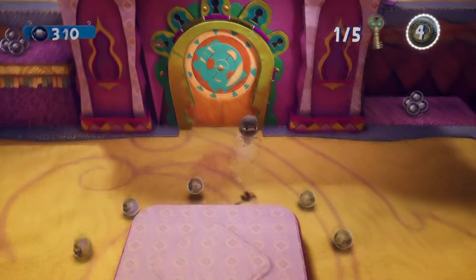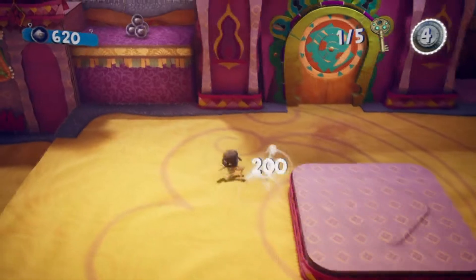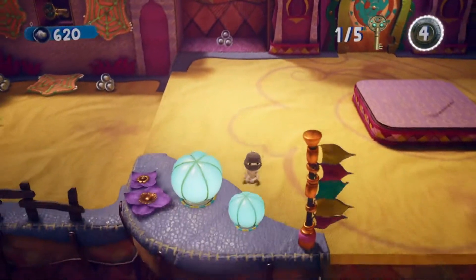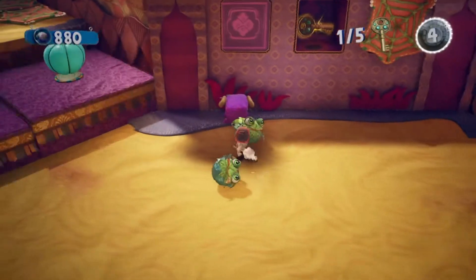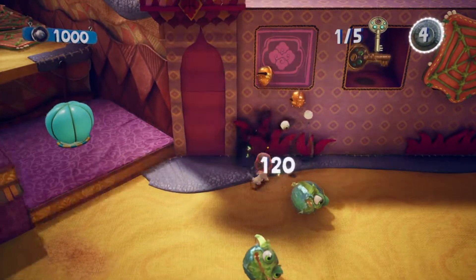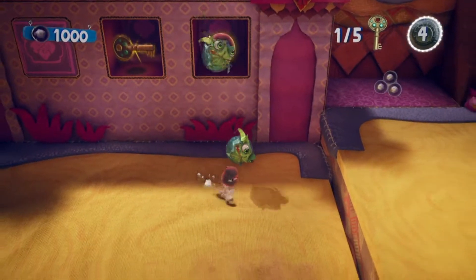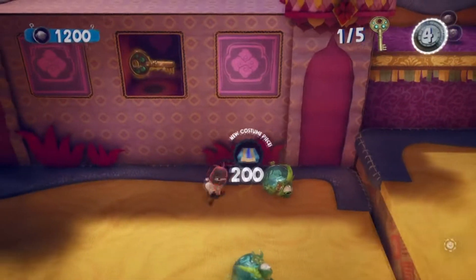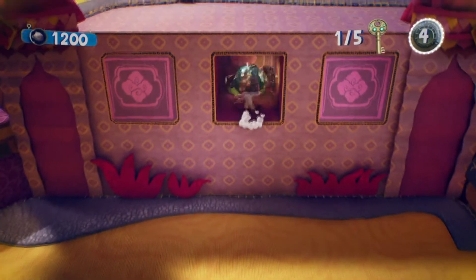Oh, so I need to get all the keys. Wait, so is this level sort of like a reflectathon? That's interesting. So I can throw that there, and then that turns into one. I don't know how you heal — maybe you just heal when you reach another checkpoint or something.